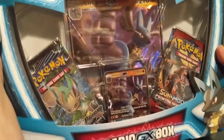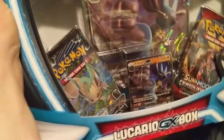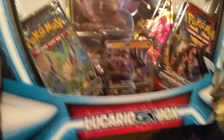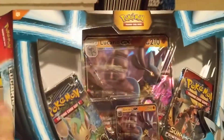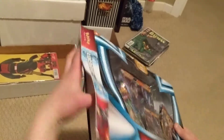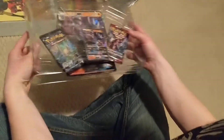And what's the promo that comes with it? That would be Lucario GX. I got nothing to say, really — he's really cool, he's like kicking there, so that's pretty sweet. Lucario is one of my favorite next-gen Pokemon, so that's pretty sweet.